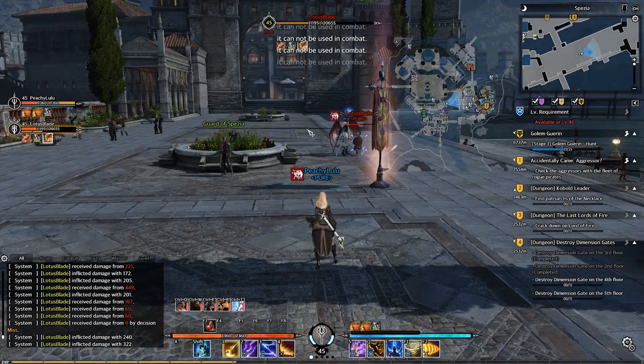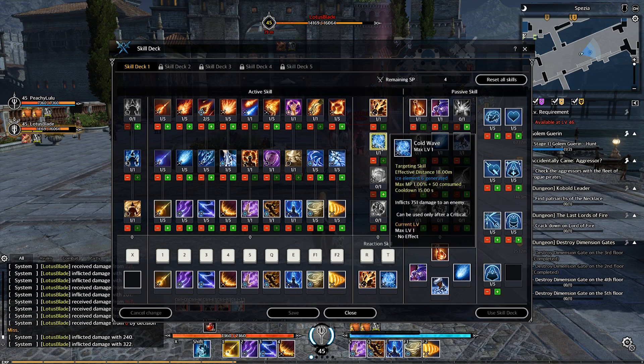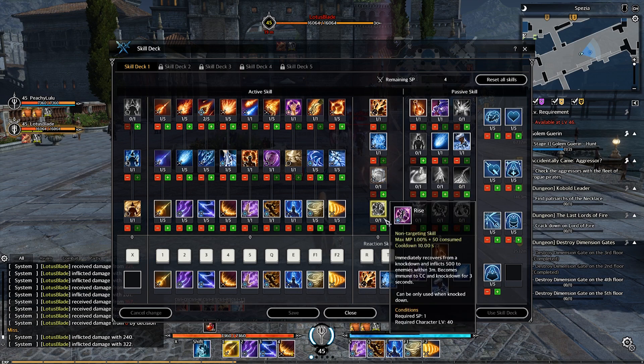Next are the reaction skills. You have four. Blazing Heat — deals damage to an enemy and applies stun for 2 seconds. Can only be used after a critical. Cold Wave — deals damage to an enemy. Can only be used after a critical. Thunder Shock — deals damage to an enemy and decreases the cooldown of other air skills by 1 second. Can only be used after a critical. Rise — immediately recover from lockdown, afflict damage to enemies within 3 meters, and become immune to CC and lockdowns for 3 seconds. Can only be used while locked down.